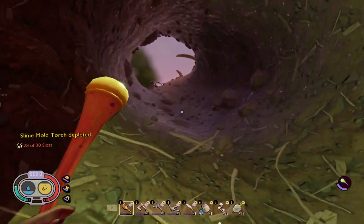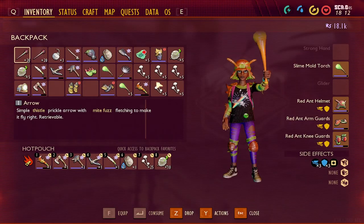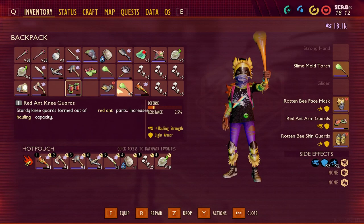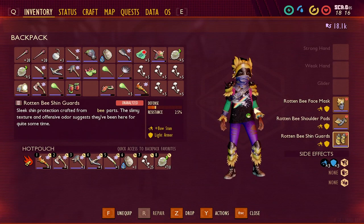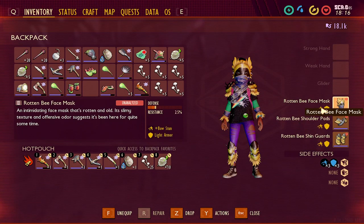And we should reach the top of the anthill. That's it — a quick path in, and a quick path out. Let's put on this armor and take a look at it. This is what the Rotten Bee armor looks like when equipped. We've got a defense resistance of 2.5% on the shin guards, 5% on the shoulder pads, and 2.5% on the face mask. When all three are equipped, we get a bow stun effect, which increases your chances of stunning with the bow, and a light armor effect, which is a 10% damage reduction and a 5% extra stamina usage.